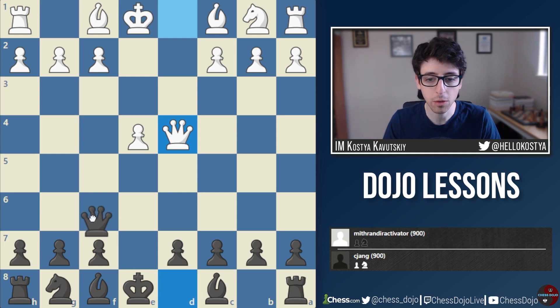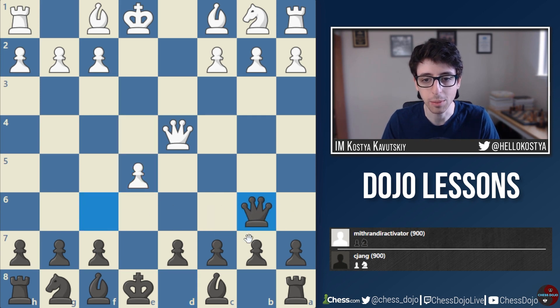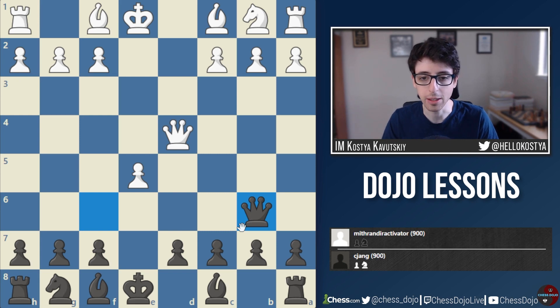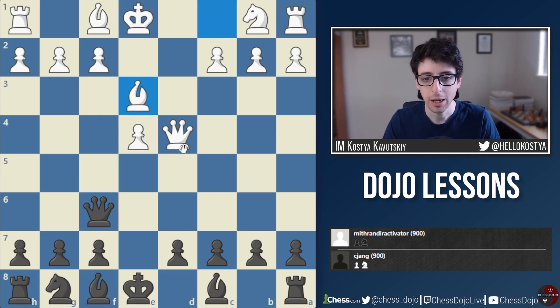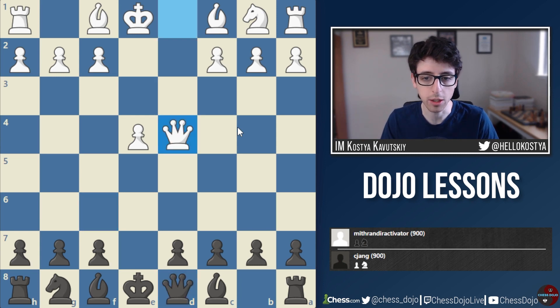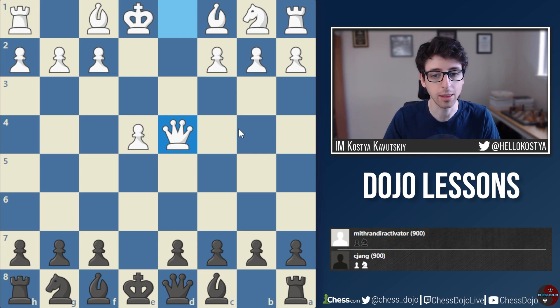It's not so easy for Black to get a comfortable position here. The best move might be something like Queen to f6, hoping to trade Queens. Then if e5, Black can swing around with Queen to b6 and slowly try to develop, although White is still better. White can also play Bishop e3, just prepare to recapture on d4 with the Bishop and have a small advantage in the endgame. Nothing too serious — it's not like Black has just lost — but already Black has to find good defensive moves to get their pieces out.